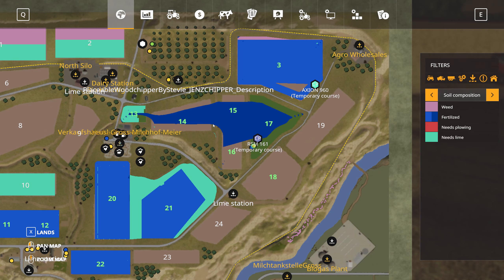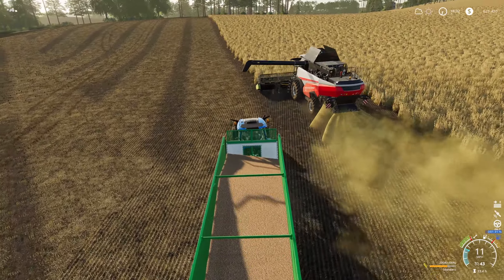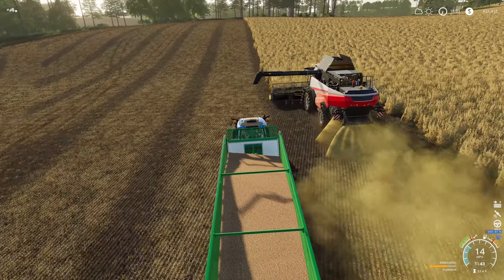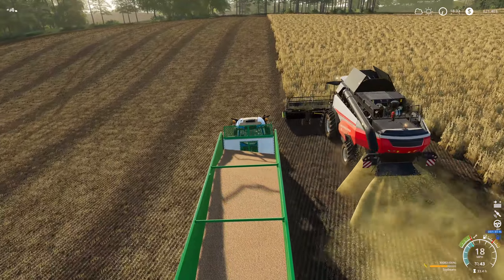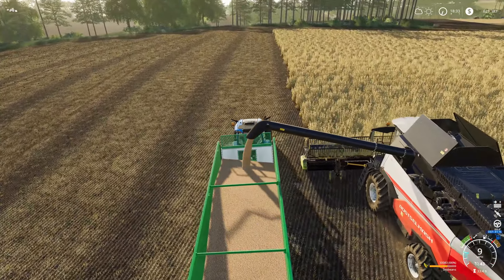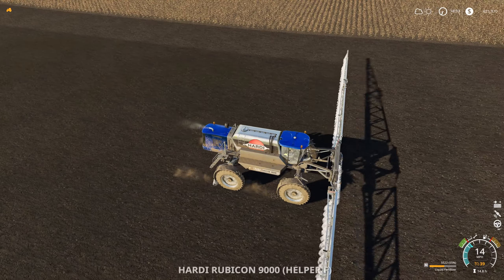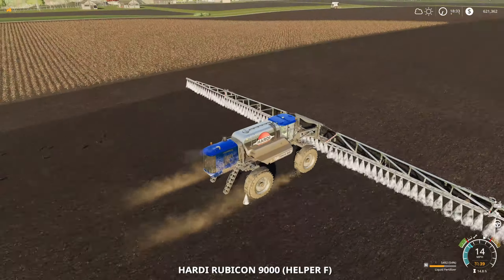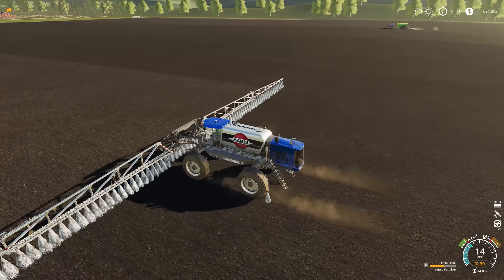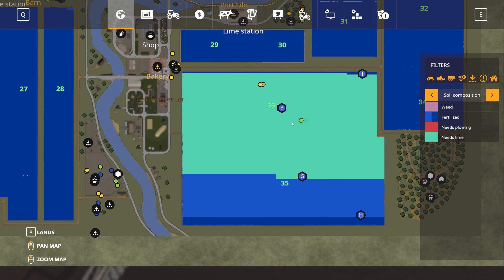I wonder how much soybean we're going to get off this field — it's not going to take much longer. Just as I get ready to unload the combine I got a message that one of my workers is blocked by another — probably the Rubicon caught up to the quad track. The combine is just about full so when it goes to unload it'll stop, which is fine. Cotton is being planted and second stage of fertilization is in — lime is being taken care of. Everything is looking rather nice.